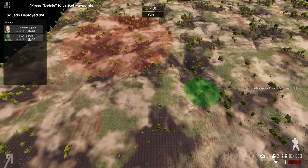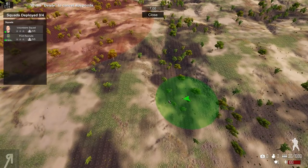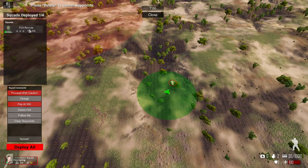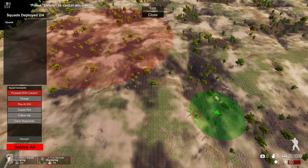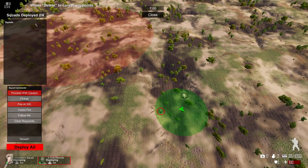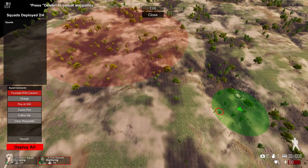This battle deployment screen is a little Total War-esque — our deployment area is smaller but that's fine. I'll place the volunteers here and FCA recruits over there, forming a cone shape with a bit of a pincer attack. Thanks to our commanding skill we can deploy four squads, which is going to be pretty awesome once we've recruited more.